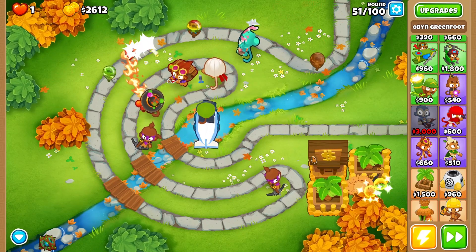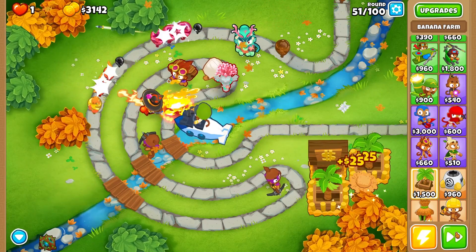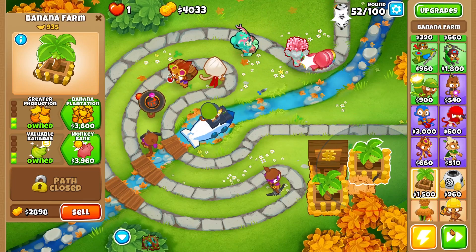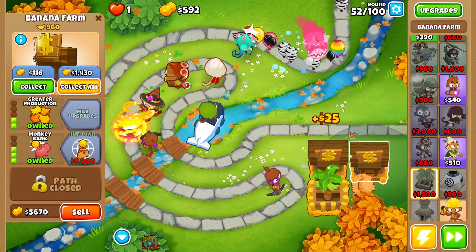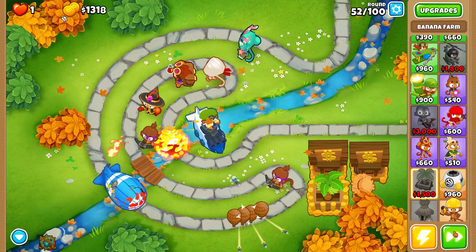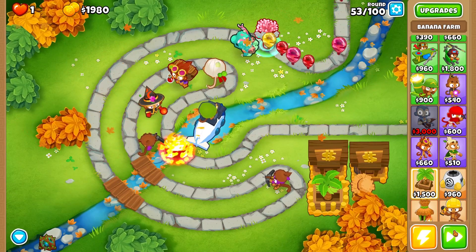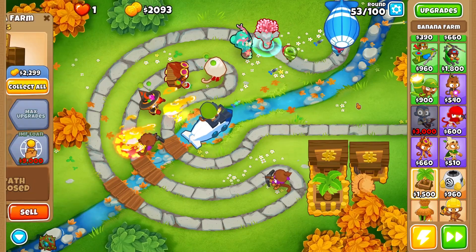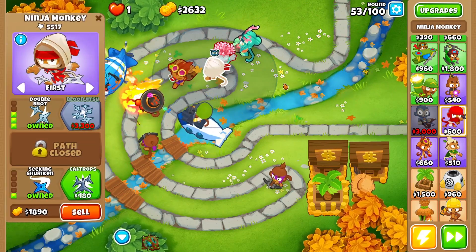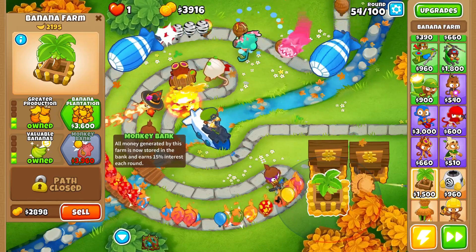How much money in the bank? Only 741. We definitely need to start getting more monkey banks going — we're on round 51 and income isn't where we want it. We could have saved money by placing a monkey village earlier, but no worries. We have 2,200 in the bank now. This might be the time to start going for the balloon jitsu ninja monkey once we get this third monkey bank up.